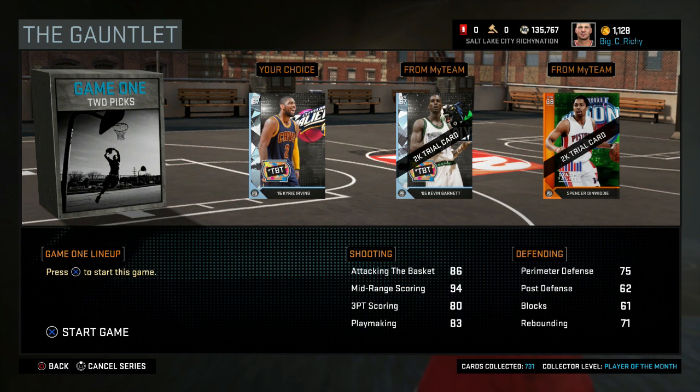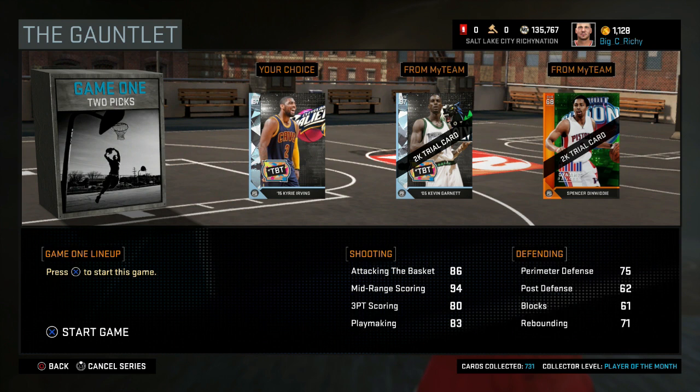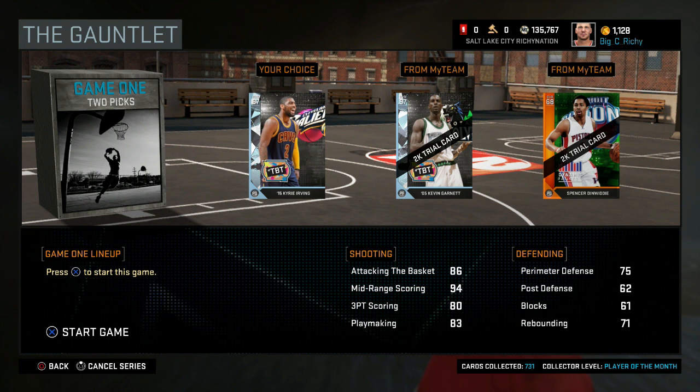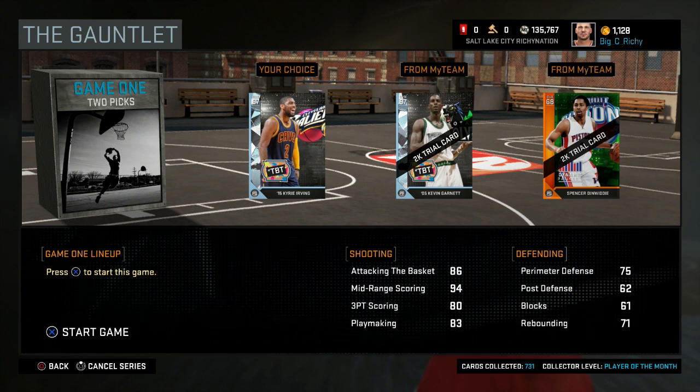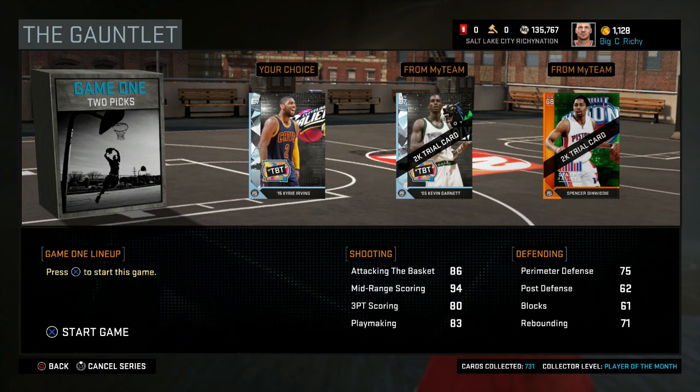Alright, we are back. Big C Richie here, and today is Throwback Thursday. The card we got today is 97 overall, 2005 Kevin Garnett. This card is an absolute monster. I'm going to tell you guys the strengths and weaknesses of this card, where you should play him in your lineup, and obviously see how this card works. I'm really excited to use this card. He was one of the most ferocious players in the league. He is still in the league, but he's definitely coming to the end of his career, so it's exciting to get one of his newer cards when he was in his prime.